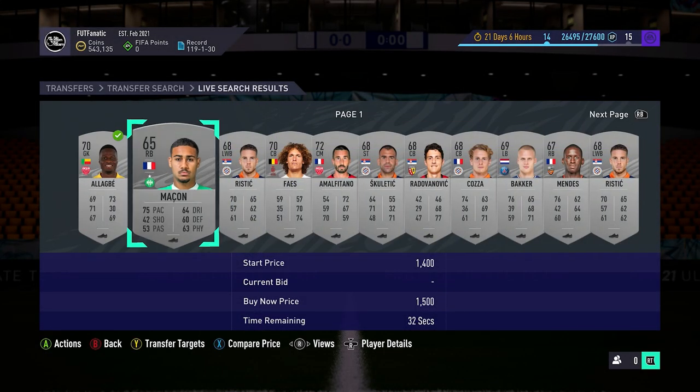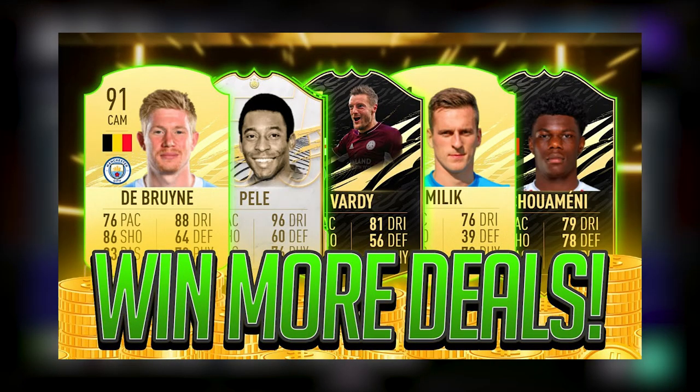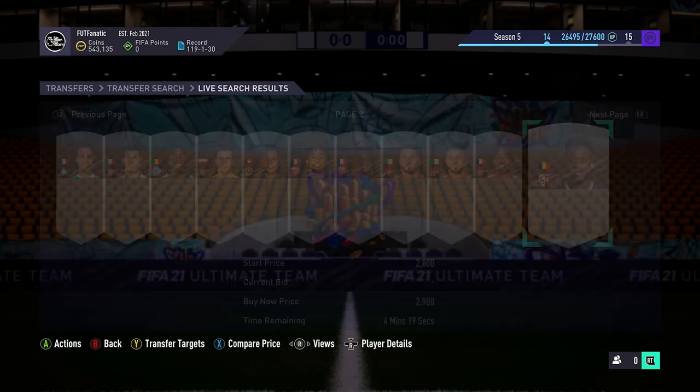If after both of those changes you're still not getting any deals, I recommend watching a previous video where I talk about winning more deals in FIFA 21 Ultimate Team — I go through everything I do when trying to find good players to bid on. There will be a link in the description below, and there's also a card on screen right now which you can click to go directly to that video. This should help you win more cards within Ultimate Team.